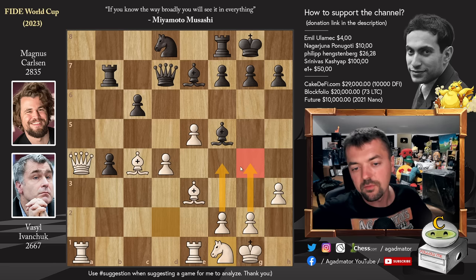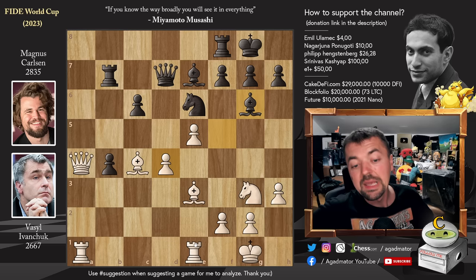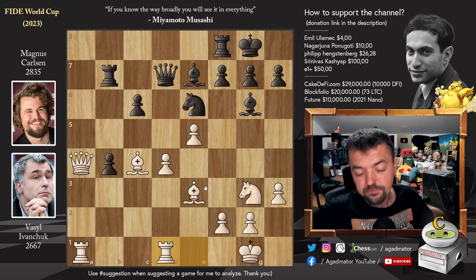Knight to e6, then knight to g3. Magnus plays bishop to g6, getting the bishop out of harm's way. There's no time to capture the d4 pawn, and Ivanchuk defends it with rook e to d1. Both players play fairly quickly — Ivanchuk is down to an hour and 10 minutes, Magnus still around 40 minutes. Knight to c7, the knight heading to an even better square — d5.